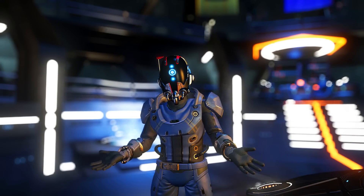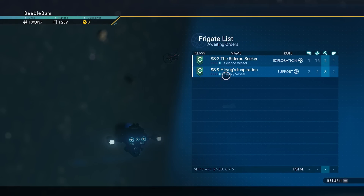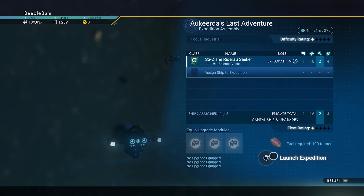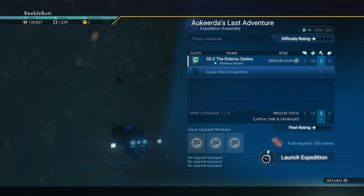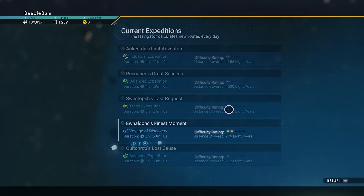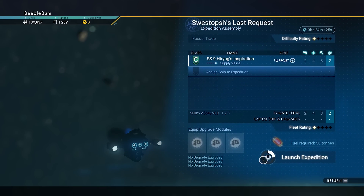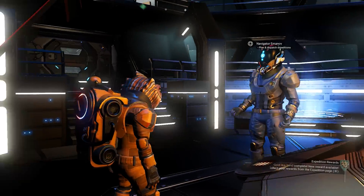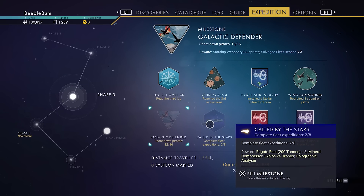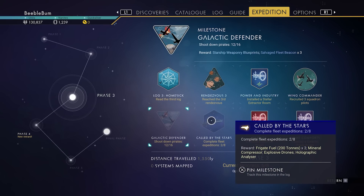We have one exploration and one support frigate now. Sending the science vessel on a mission — 100 tons of fuel used. Even if this mission fails, we'll still have a completed milestone. Sending the support frigate on a trade mission as well. So we now have two expeditions completed and three currently running, giving us five total. This will probably take another day, so I'll be back tomorrow to finish the video.